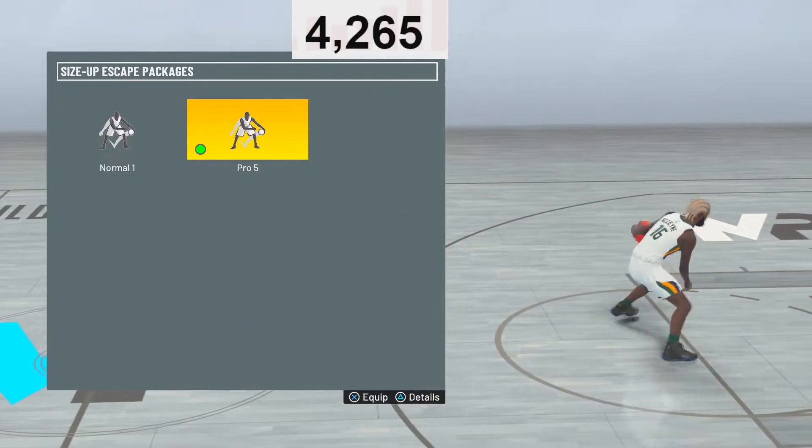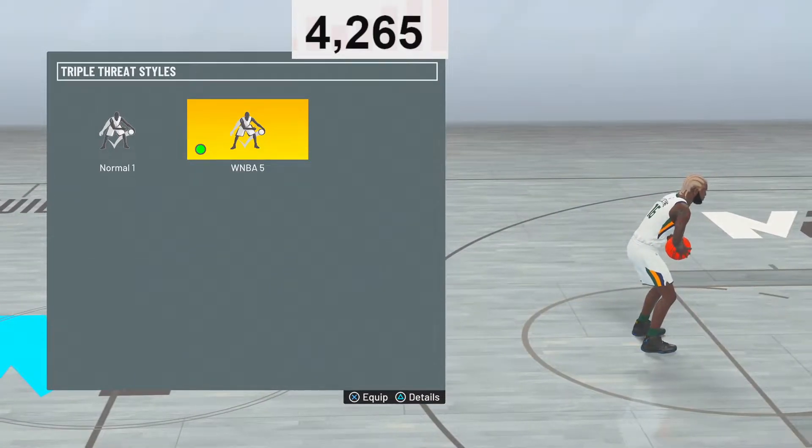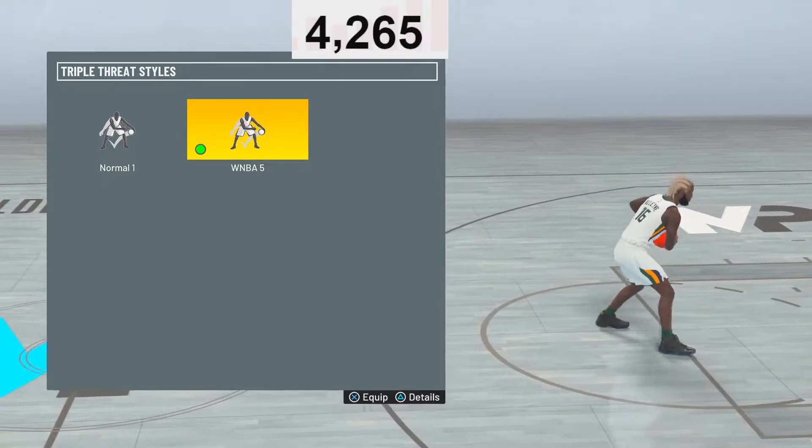Size Up Escape package — you also want Pro 5. It gives you that crazy crab you can get. I crab so many people with this move — it's the best one in the game, hands down. And last but not least for current-gen is WNBA 5 Triple Threat. It allows you to shoot from your chest when you pump fake or do a jab step.